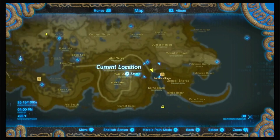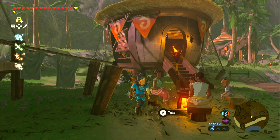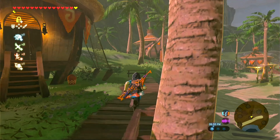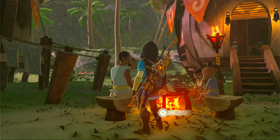This quest starts at Luralin Village on the far east side of the Phairon Region. We are looking for Sebasto, who is found patrolling the village, usually on the west side by the furthest hut or at his own hut. Let's speak with him to activate this side quest.